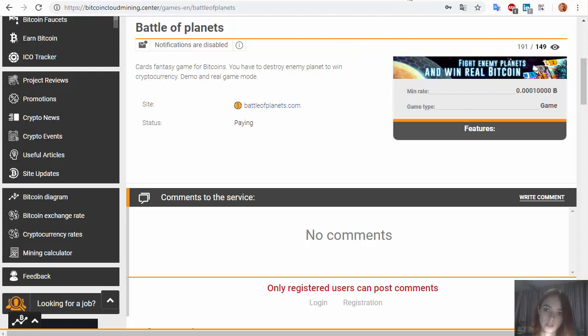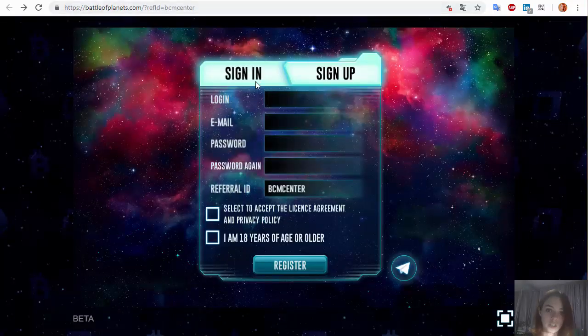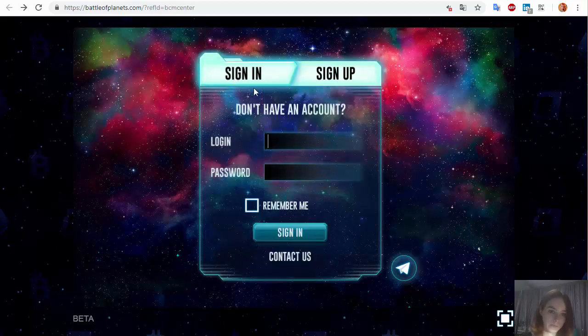Let's start with registering in the game. The registration procedure is pretty simple. You need to enter your login, your email, enter and confirm your password, add your referral ID if you have one, then accept the license agreement and confirm that you are 18 years old. Once you are registered, you need to sign in. Here you enter your login and your password and click the sign in button.